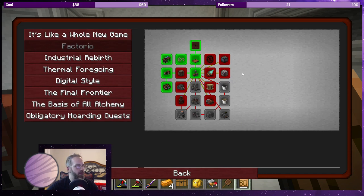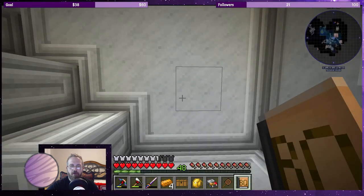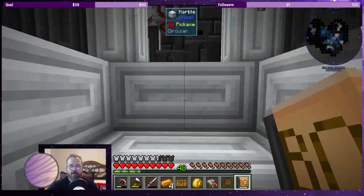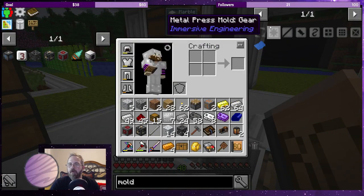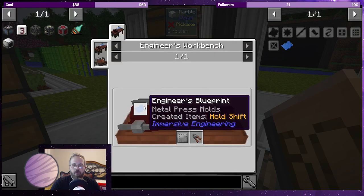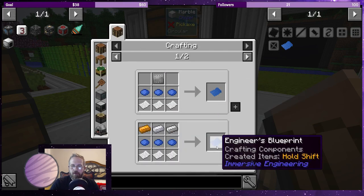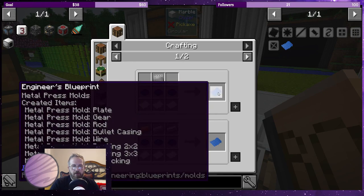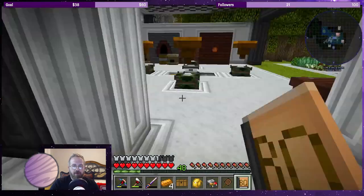If you keep going you can upgrade to a large storage chest, which makes it more worthwhile. I tend to use the storage chests to hold everything I'm currently working on. The metal press opens up a lot inside immersive engineering. One thing I want to start working on is making the molds. To make the metal press mold gear we need the engineer's blueprint for all of the molds. The engineer's blueprint requires one steel plate, so we can toss a steel plate in there.